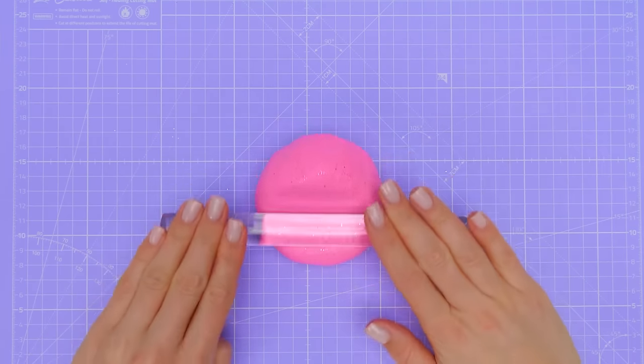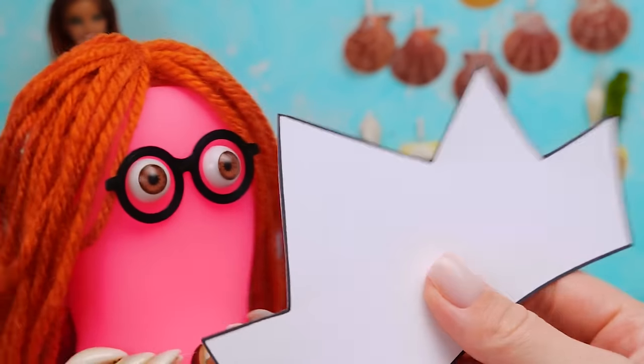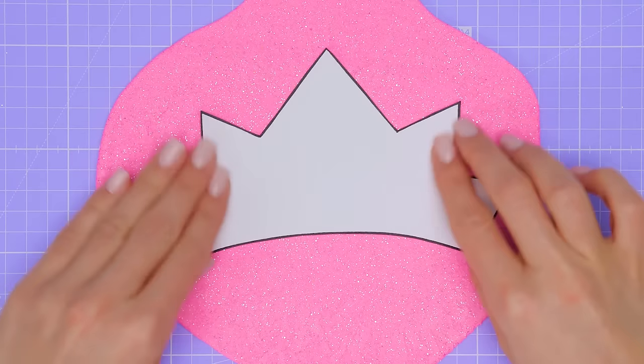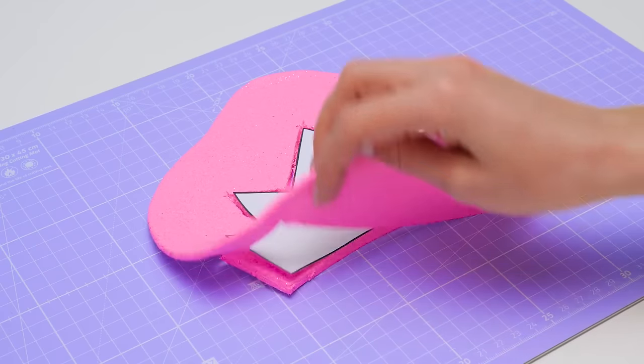We're going to make an outfit for Princess Ariel. I've also prepared for today's video. And you look great, Sammy. Look at this stuff. Isn't it neat? Is it a stencil for our princess's crown? Let's see if I rolled out the clay circle big enough for it. It fits! Now we need to carefully cut it along the contour. We won't need this anymore.